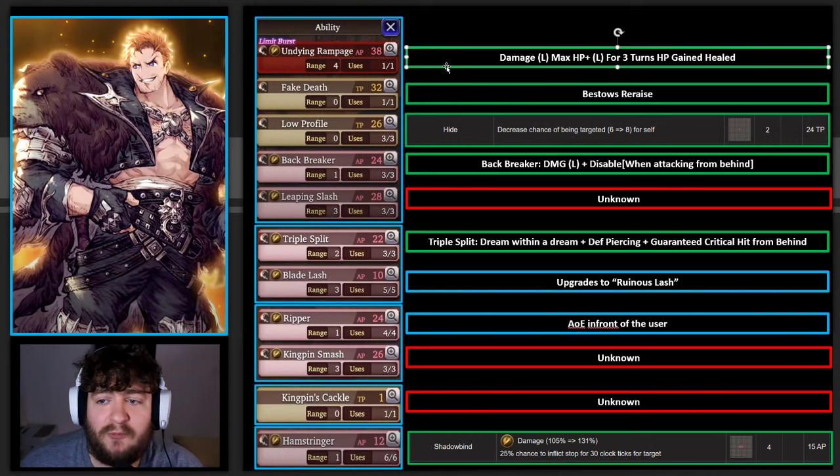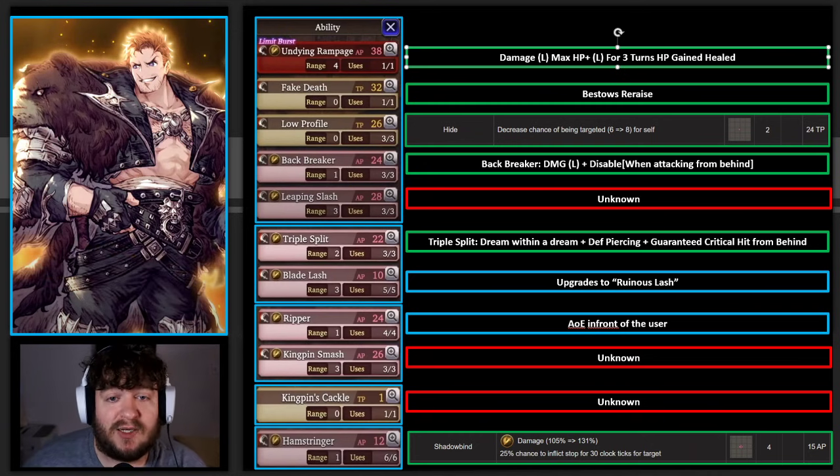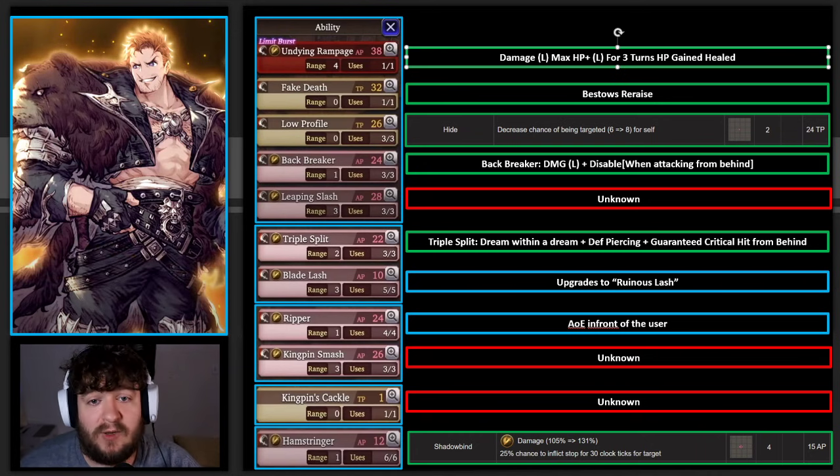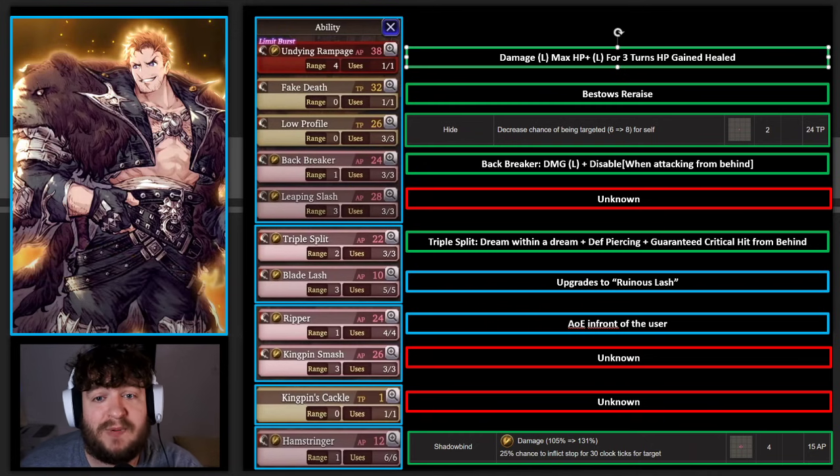Taking a look first at his limit break at the top, we know it's going to be high damage, max HP up large for three turns, and it's going to heal that HP. I'm really curious what the max HP large is - whether it's plus 1,000 or plus 1,500. Taking a look at Fake Death, we know that it is going to bestow re-raise on him. Low Profile - we didn't actually see that in the video, but we know he is based off Ninjas and it has a very similar TP cost to Hide, which decreases the chance of being targeted. So my best estimate is that Low Profile is just a different version of the Ninja ability Hide.